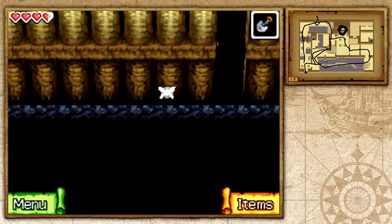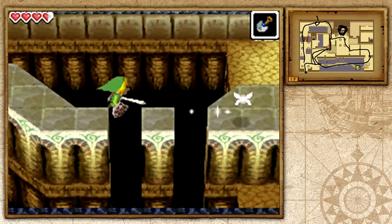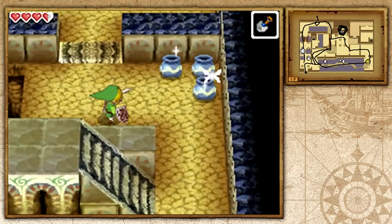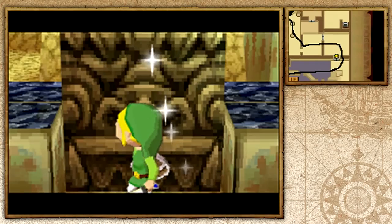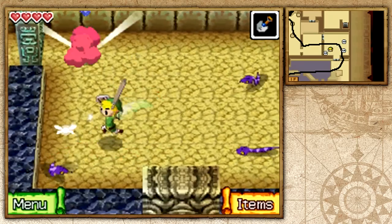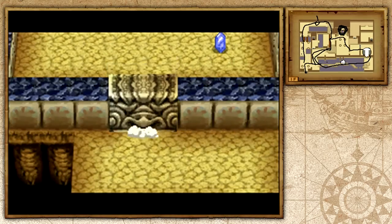Let's go ahead and run across this without getting blown off, which shouldn't be too hard. I've got to pay attention to the pattern of the gust jars. If we enter here, we'll fight some enemies — not too hard, though. You can easily just whack them with your sword.